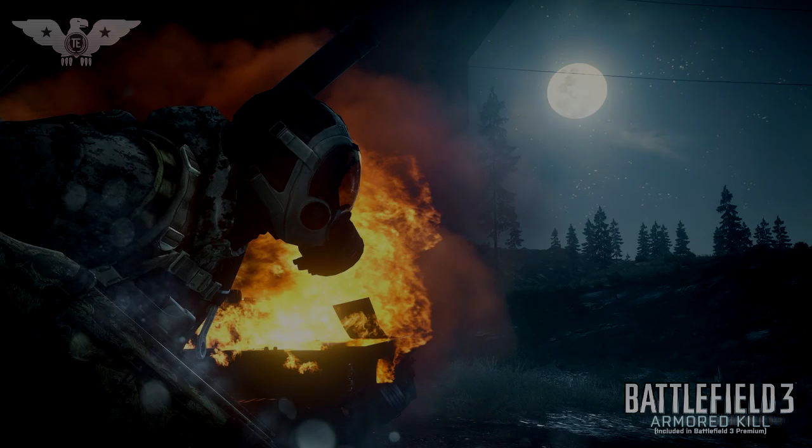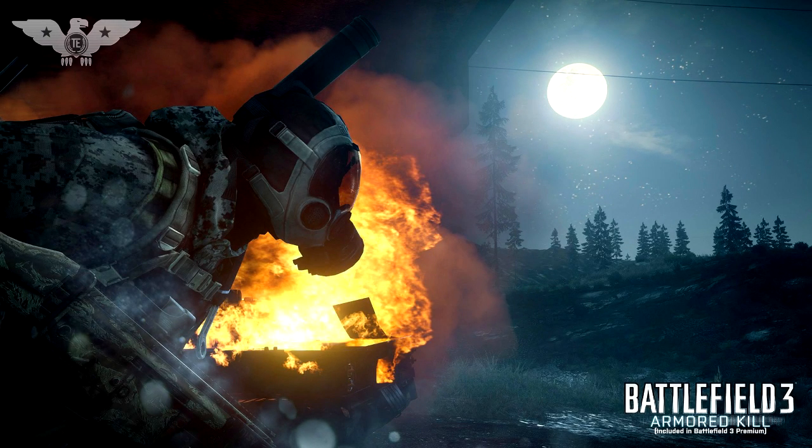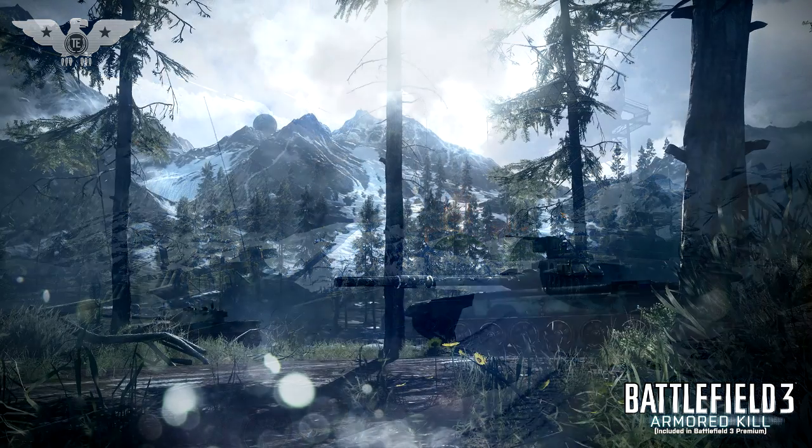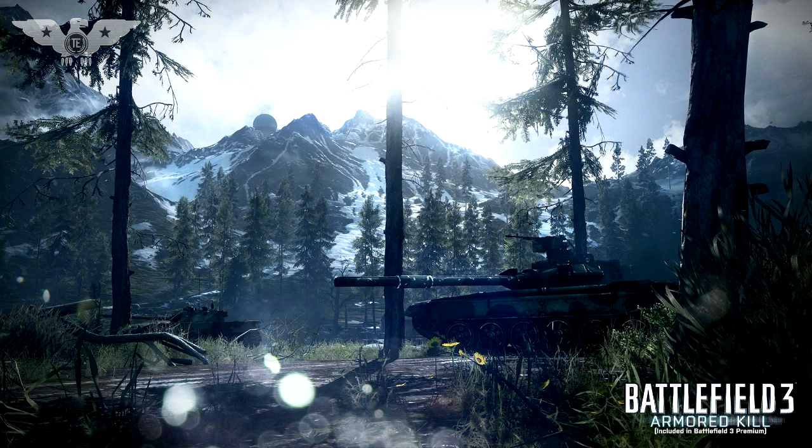DICE has released new screenshots for Battlefield 3 Armored Kill, this time showing off Alborz Mountain and Death Valley. Previously they showed off Bandar Desert — the first Armored Kill map revealed — showcasing the AC-130 and how big the map is, seeing as it's the biggest map in Battlefield history. They also showed off Armored Shield with Tank Superiority, all the tanks going at each other, plus a picture of a jeep busting through a fence, which was in my opinion one of the best screenshots they ever released.